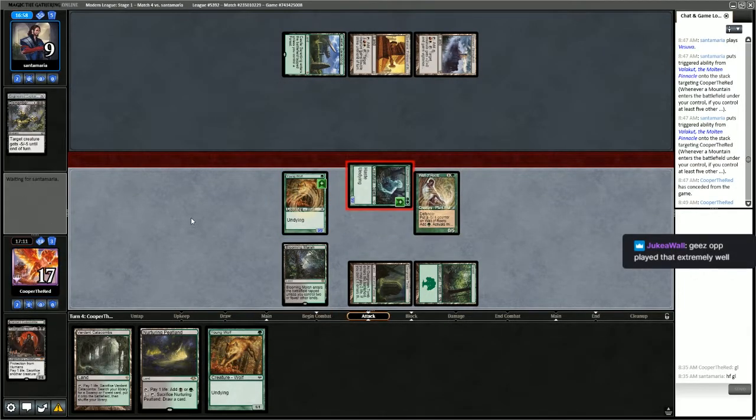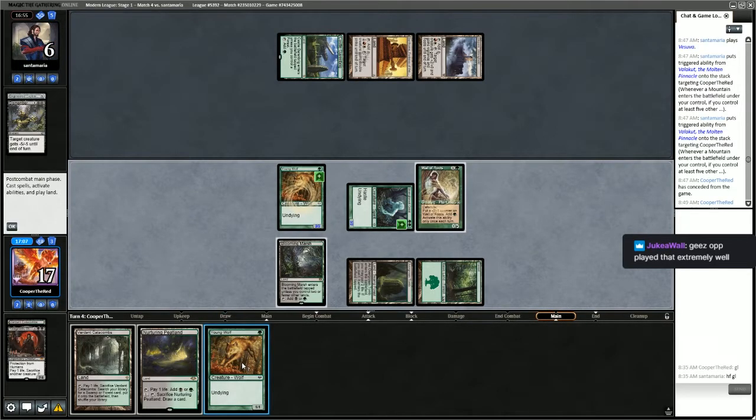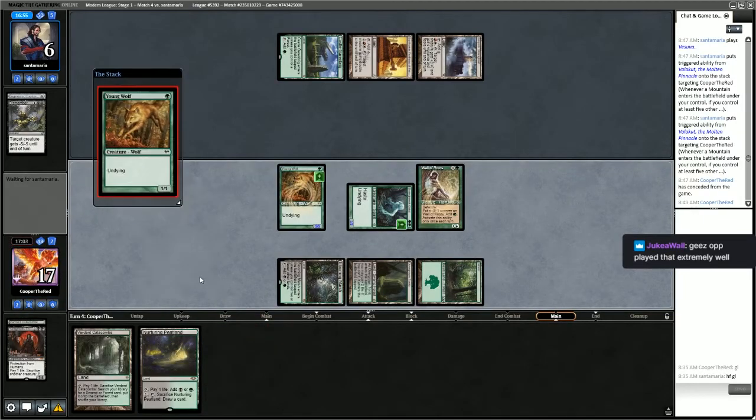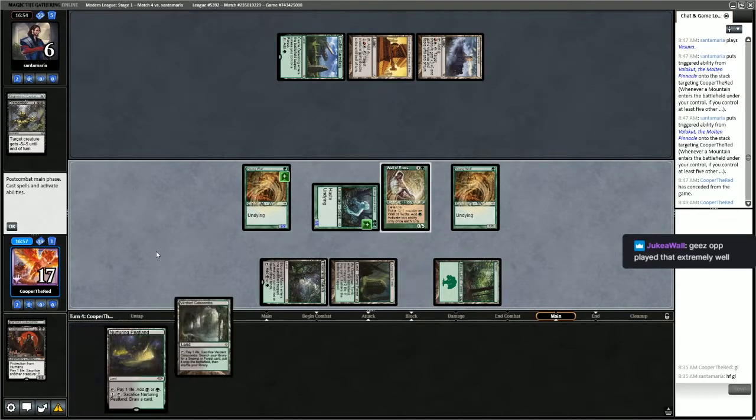We still have a very aggressive board. We're going to play our Young Wolf — we have Lethal on board now. We'll play Verdant Catacombs and pass the turn.